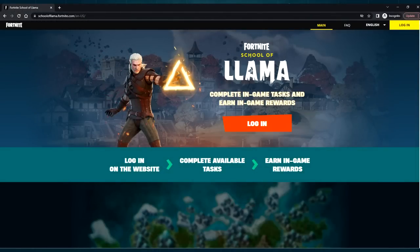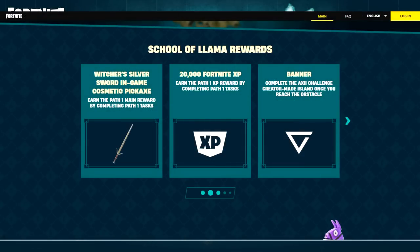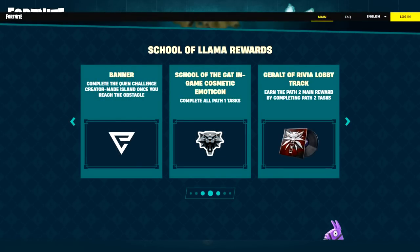It says log in on the website, complete available tasks, and earn in-game rewards. Sounds easy enough. If we go to the bottom of the website, it shows us the rewards. We get the Witcher's Silver Sword in-game cosmetic pickaxe — another style for the pickaxe — 20,000 XP, a banner, another banner, and a School of the Cat in-game emoticon.